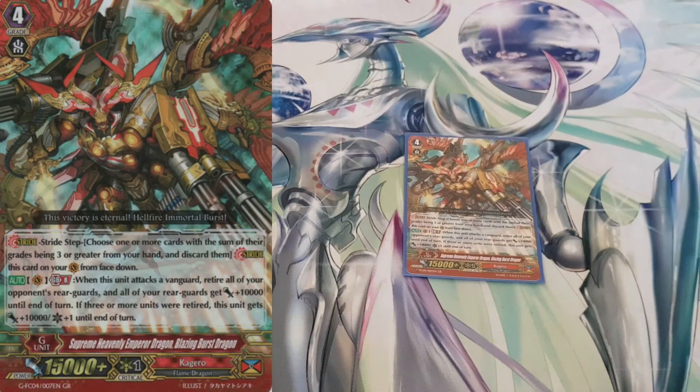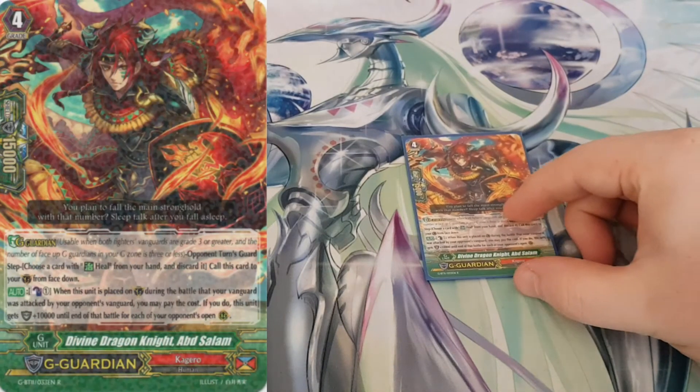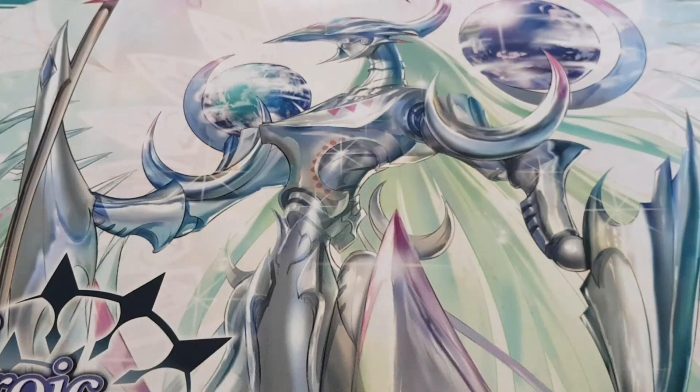I ran one copy of the G8 because it's awesome — like Zan Bust, it's a free board wipe. His skill is generation break eight: when this unit attacks a vanguard, retire all of your opponent's rearguards and all of your rearguards get 10,000 power. If three or more units are retired, he gets 10,000 power and a critical — an awesome way to end the game. Then I ran one copy of Abd Salam. His skill is counterblast one: when this unit is placed on guard circle during the battle that your vanguard was attacked by your opponent's vanguard, this unit gets 10,000 shield until end of battle for each of your opponent's open rearguard circles. In this deck, because you're board wiping a lot, when you use him he should get some decent shield going.